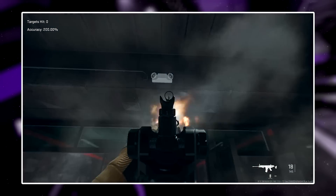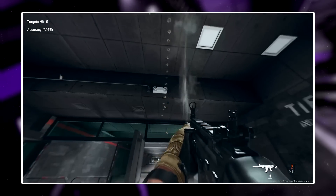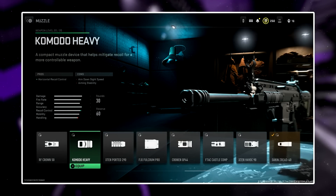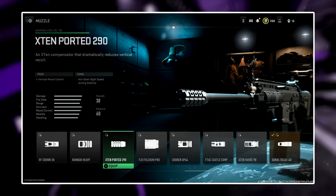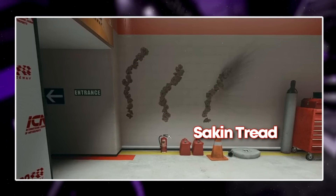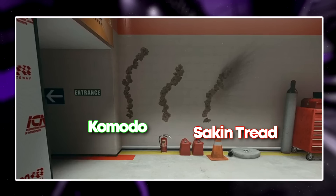For those who struggle with recoil control and gun kick, we can remove the demo clean shots for one of three muzzles: the Komodo Heavy, the X10 Ported, and the Sakin Tread 40. These three muzzles are the best in the game for their respective variety of recoil properties. The Sakin Tread is the overall best muzzle for the joint benefit of vertical and horizontal recoil control. The Komodo Heavy is great to eliminate most of the horizontal recoil, and the X10 Ported assists mostly on the vertical side.